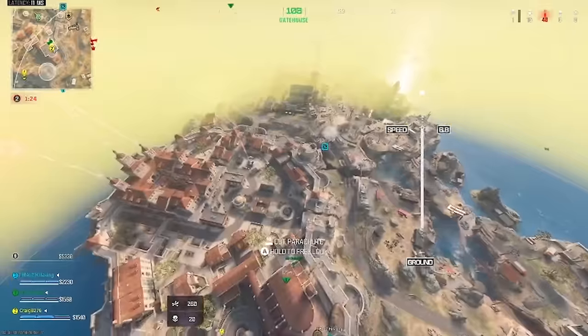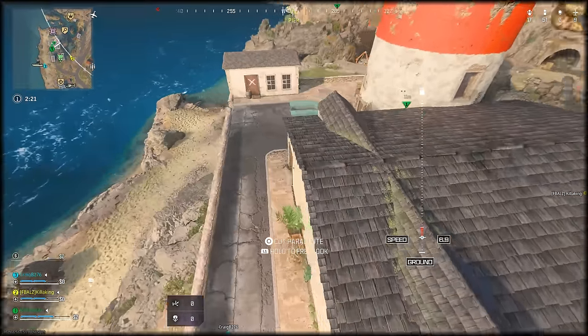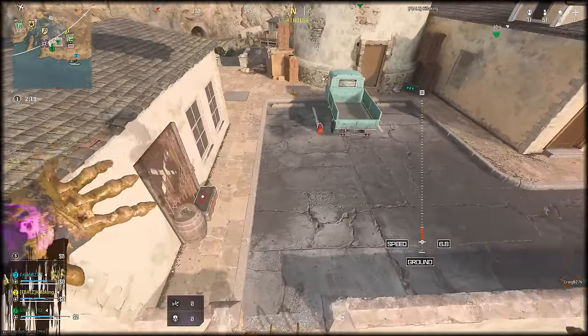Starting with the Dragon Sturz Easter egg that unlocks a secret camo. To start this off, you want to be landing at the lighthouse and you're going to be looking for a gas can that can spawn in five different locations.